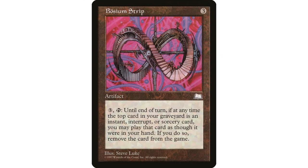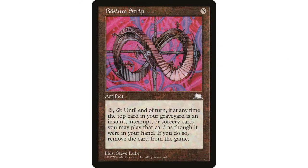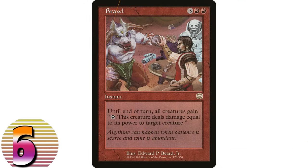It essentially gives your instants and sorceries in your graveyard flashback - this was flashback before flashback existed. It's not super great, but it works on all your instants and sorceries. More importantly, it lets you cast things from somewhere other than your hand. There are a lot of commanders that care about casting from anywhere other than your hand, and if you're having trouble finding enough cards to fill that strategy, this is certainly one option.